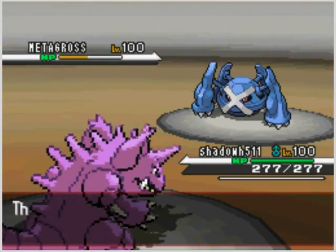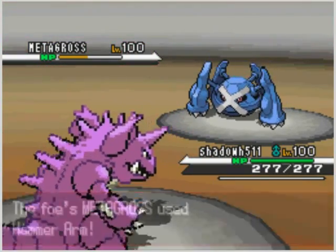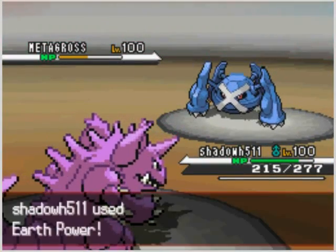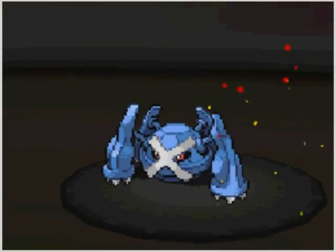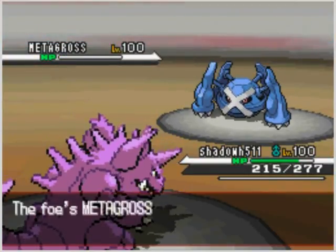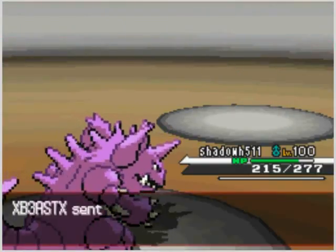Now I send out my Nidoking, and I'm an absolute freaking idiot — I use Fire Blast when I have STAB Earth Power to help me. So he goes for Hammer Arm; it doesn't do much, I could be taking those all day if I needed to. Earth Power. You're dead. I didn't need to take those all day anyway.